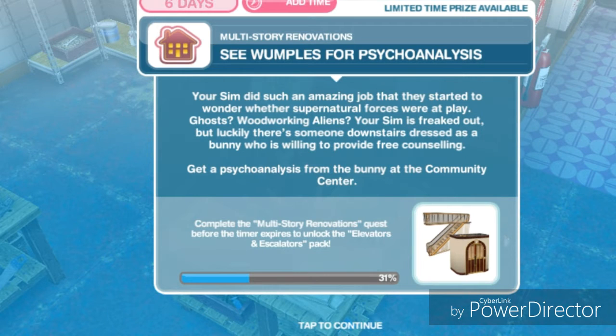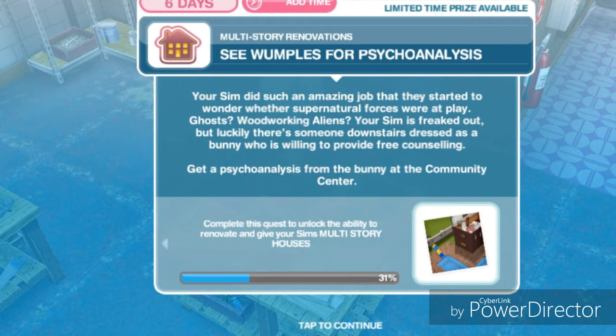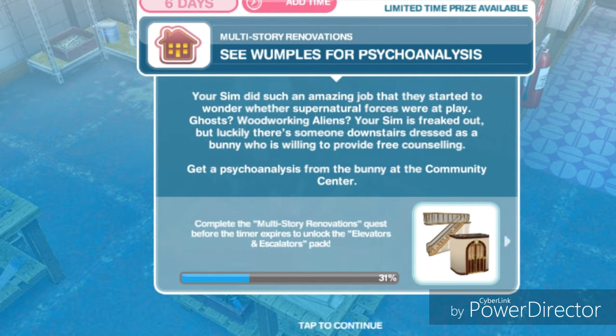Your sim did such an amazing job that they started to wonder whether supernatural forces were at play. Ghosts? Woodworking aliens? Your sim is freaked out. But luckily, there is someone downstairs dressed as a bunny who is willing to provide free counseling. Get a psychoanalysis from the bunny at the community center.